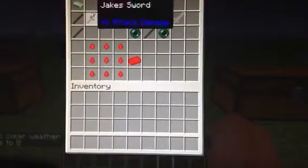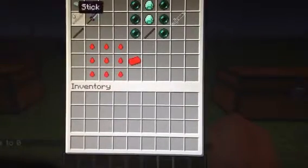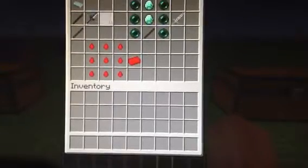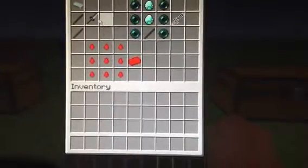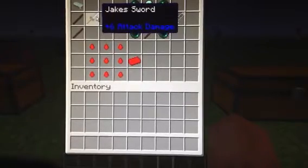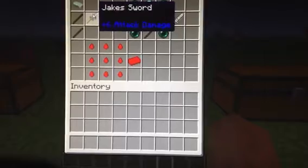To make Jake's sword, what you want to do is get a steel ingot and two sticks, and that gives you Jake's sword, which is plus six attack damage, which is still really good - it's just one under diamond, so it's still pretty good.